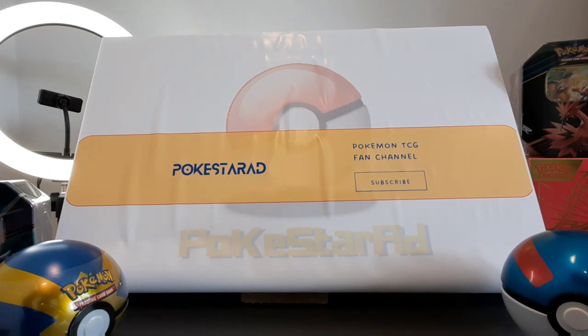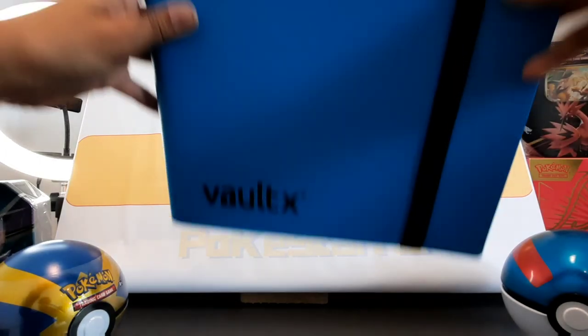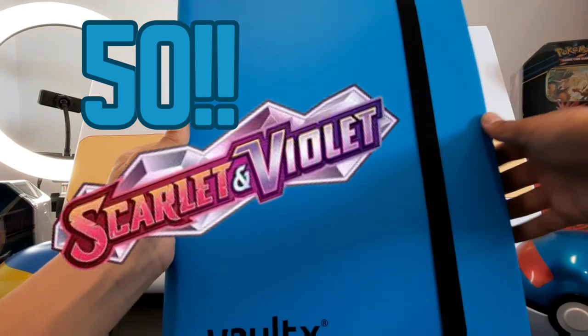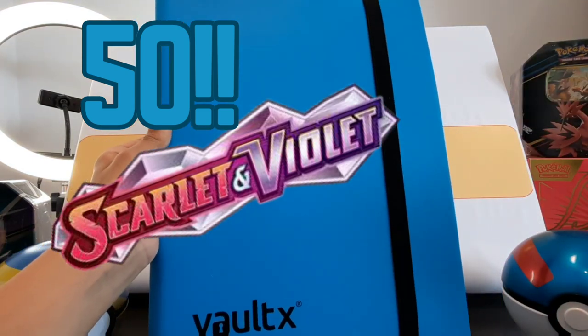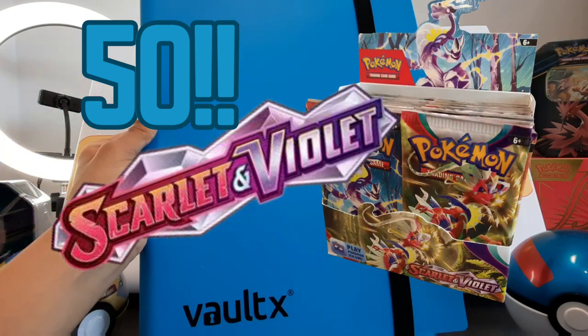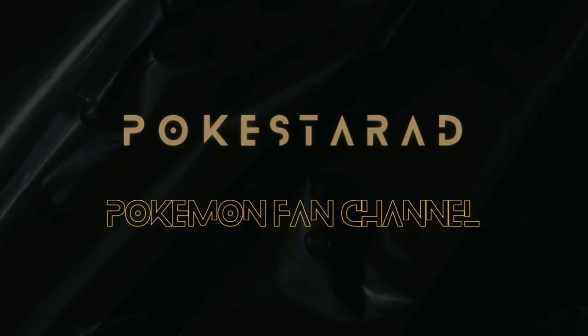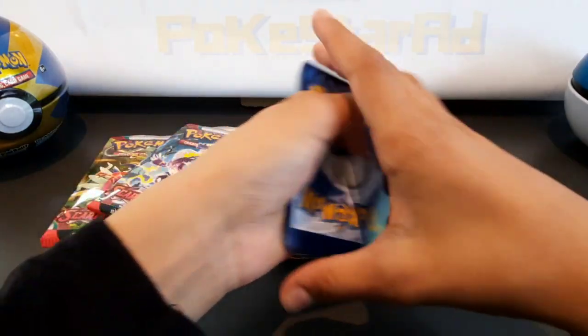Welcome to Pokestar. I'm A and I'm D. Welcome to the channel. In today's video we'll be showing you how a binder looks after opening 50 Scarlet and Violet packs. This is our binder, but before we dive into it we need to blast through some more packs and make sure we hit that 50 number.